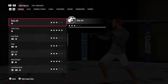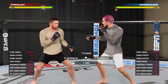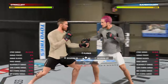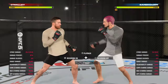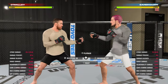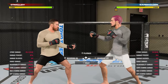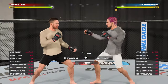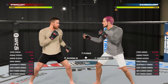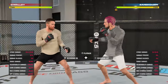The second tip to be a good striker in UFC 5 is to work on your timing. This goes hand in hand with distance management and strike ranges — if you don't have good distance management and don't know what strike to throw at what range, you won't be able to work on your timing. You can't skip tip one because you won't be able to do tip two without it.